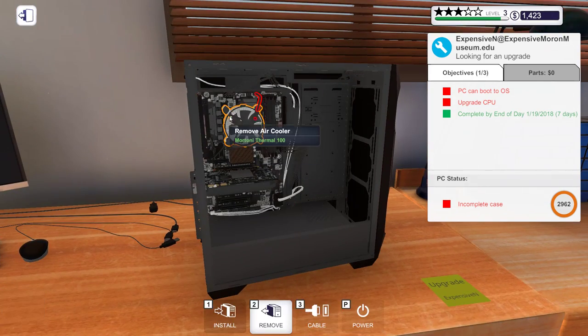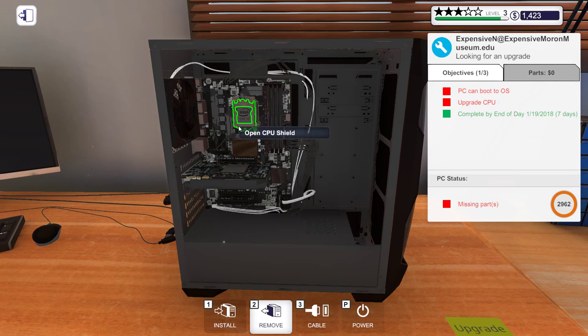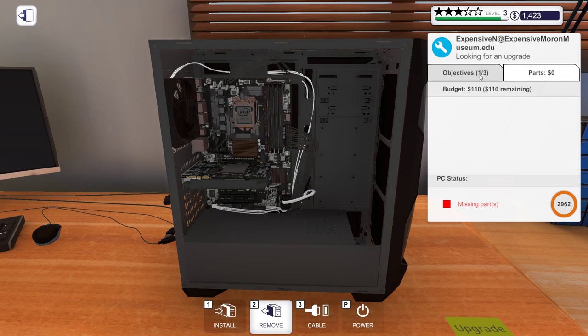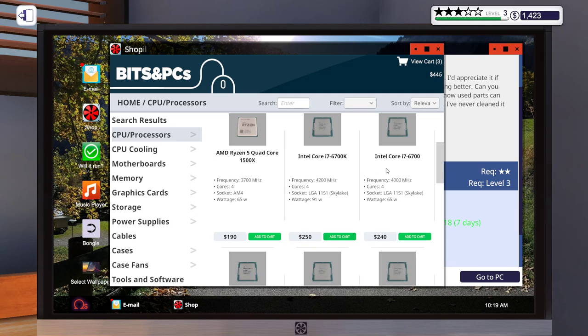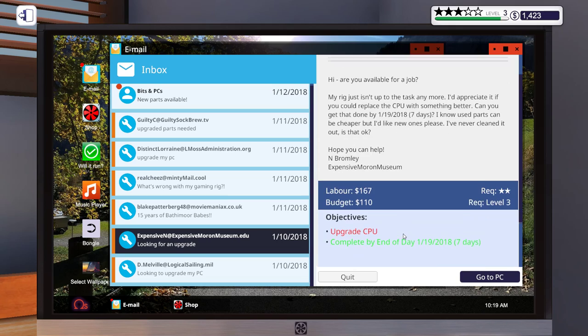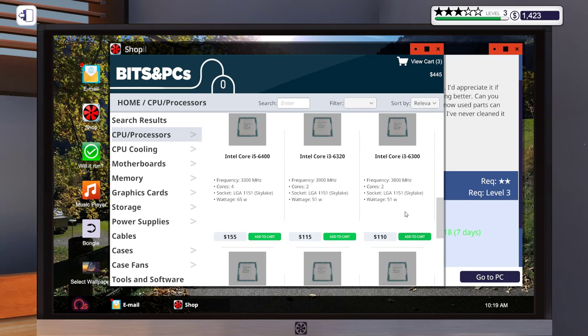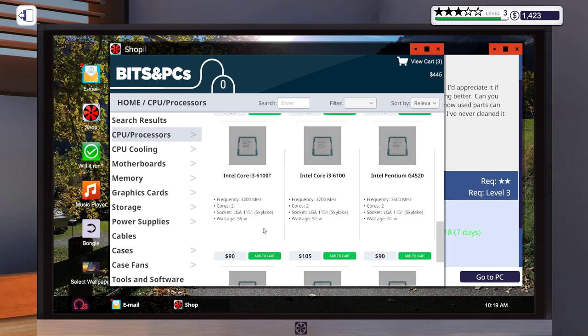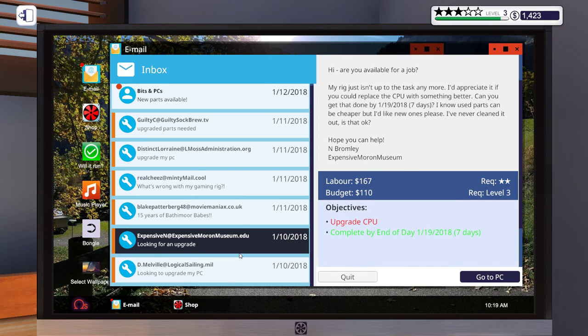Let's remove the cooler to see what CPU he has. Intel Core i3 — okay! Now we know: Intel Core i3. Let's open the socket — i3 6100D. He has a 110 budget. Let's look at Intel Core CPUs. These are all super expensive — goodness. He can get this i3 upgrade, but what he had was the 6100D and the upgrade is very incremental. I wouldn't recommend it but that's the only thing within his budget, so let's get it.